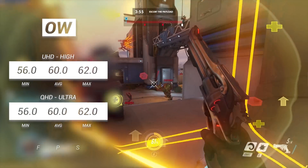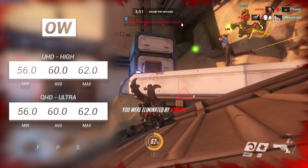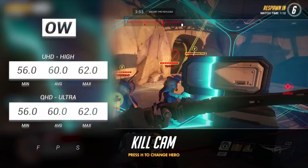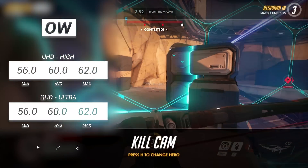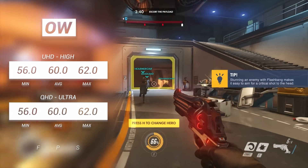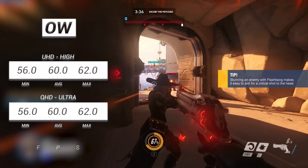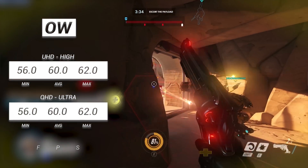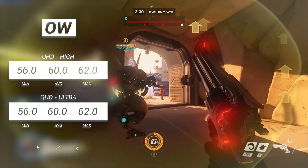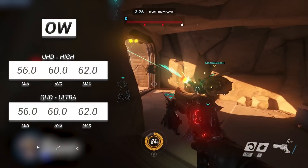Next up is Overwatch, a game that a lot of my friends have been really into recently. Aesthetically the game is stunning and very well optimised. UHD High resulted in 60 FPS with no issues whatsoever, and the same can be said for QHD Ultra. FPS numbers were capped at 60 because screen tearing became quite bad, but if you were to take the limit off, I feel like you could get near enough 150 FPS with QHD Ultra.